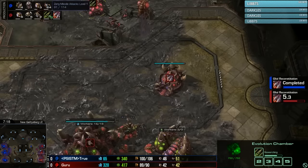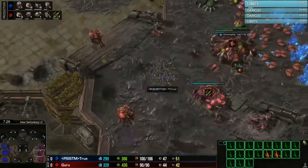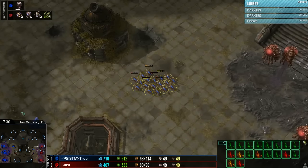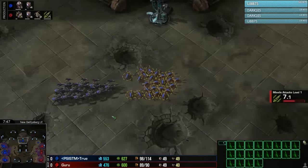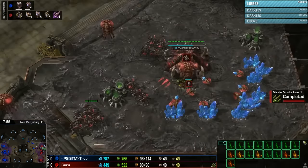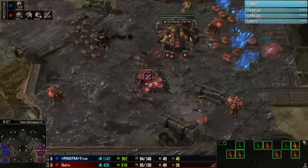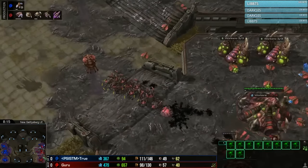Guru does have a lead in the plus one upgrade that True does not have yet. True starts up a spire — his tech choice is being decided. Guru's third base is in a little bit of trouble. Roach speed is finishing shortly, plus one still on the way. True comes in once again, finding an opportunity to counter-attack — he slips away with a queen, a roach, and a good bunch of zerglings. He's preparing for that mid-game. Guru has to do something soon but he's afraid to move out, knowing he'll probably face the counter-attack once again.